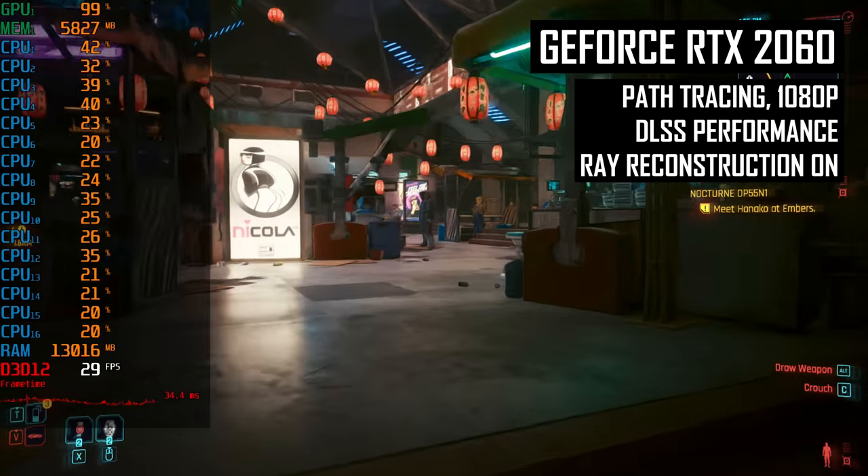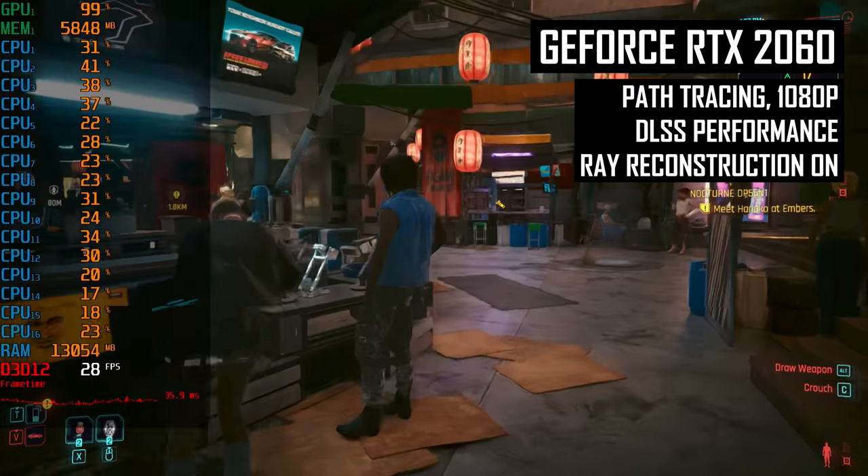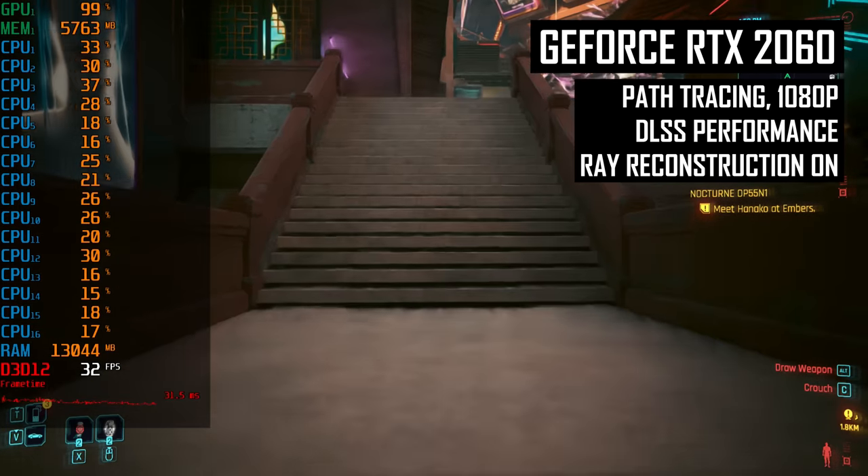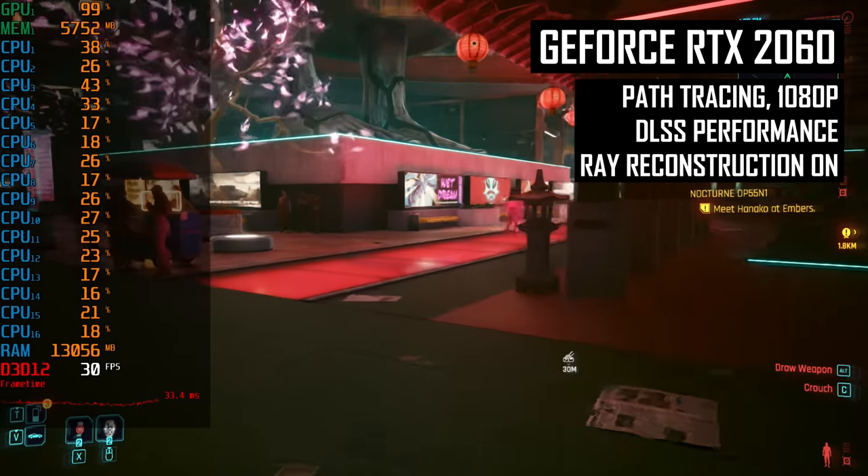What also leads me to believe this is a very early, perhaps even rushed implementation, is that Ray Reconstruction is not available for the regular ray tracing modes, when they would clearly benefit from superior denoising and greater image quality. Having it working with the most intensive path traced mode is nice, but the majority of RTX owners don't have the GPU power for path tracing — it's barely viable on an RTX 4070 or RTX 3080. Once we get to GeForce models priced at $500 or less, or the entire Turing generation, at best you'll be using the normal ray traced modes, which currently aren't compatible with Ray Reconstruction. Nvidia and CD Projekt really need to get the feature working with regular ray tracing so the majority of GeForce owners can truly benefit, as right now the compatibility across all RTX GPUs is really just on paper. Supporting DLAA would also be nice, although DLAA with path tracing is pretty crippling even on an RTX 4090.